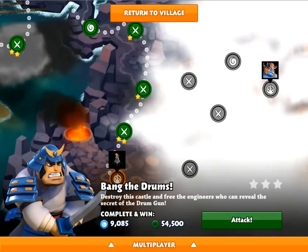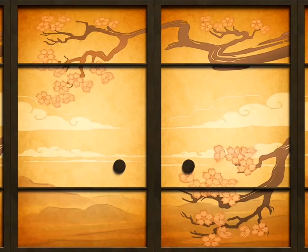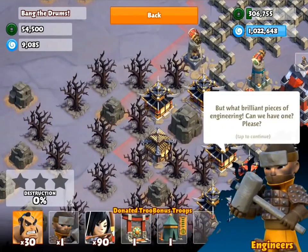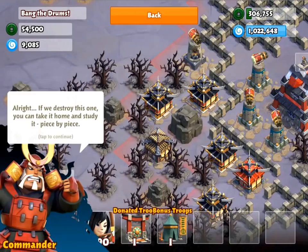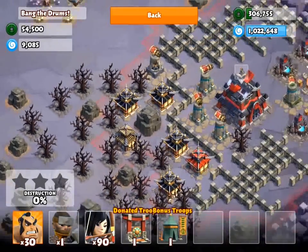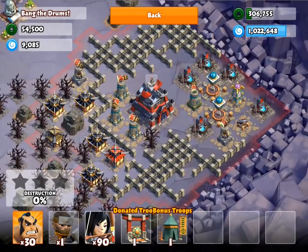Welcome back to another Samurai Siege mission. This is number 37, Bang the Drums. My first attempt on this was on the east side. Even though I had 120 troops plus my mercenary camp and alliance portal, I still failed with 50% remaining on the castle. You can click the link on the screen now to watch that.